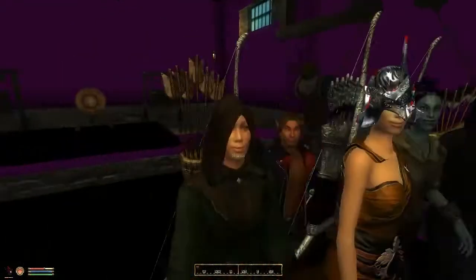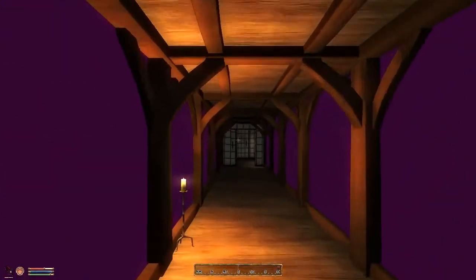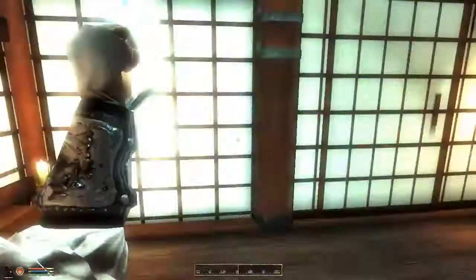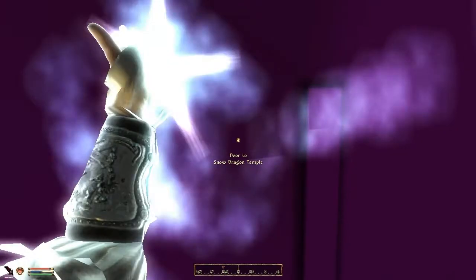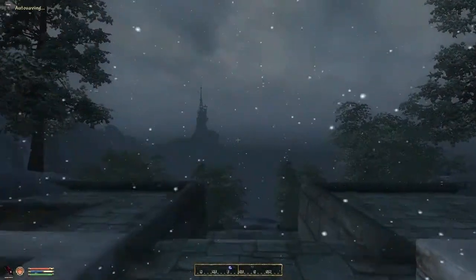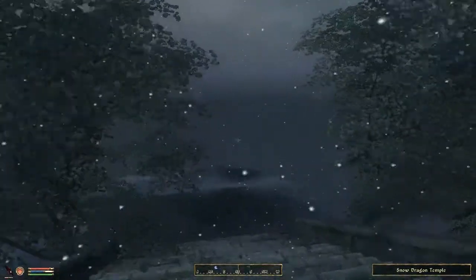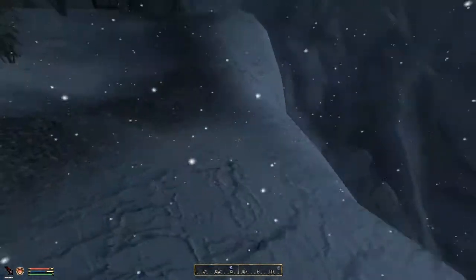Did you notice that Hello Kitty has a katana on it? NPCs, what are you doing? Alright, so that's enough of Snow Dragon Temple. I want to go see if the textures are all messed up down there now. It had a lot of custom textures? Okay, that's good to know.